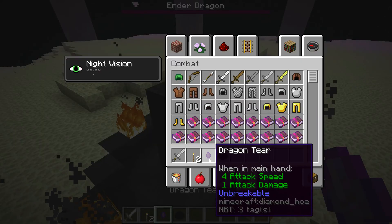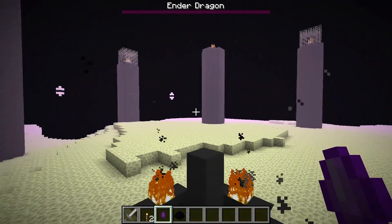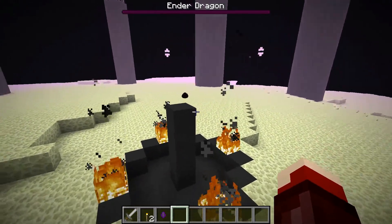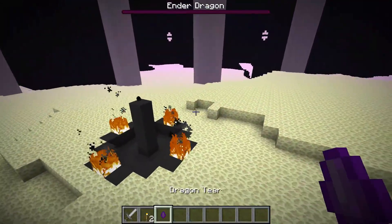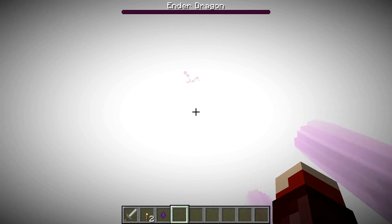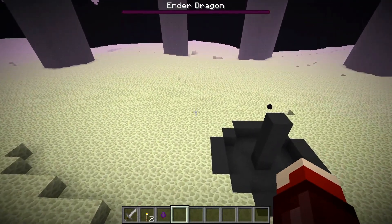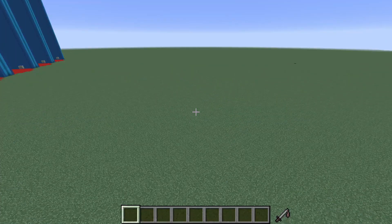I got the dragon tier. I'm going to have to fix that because you shouldn't be able to pick up the dragon egg. Apparently there's still a little bit of lag when killing the dragon, but as for tick lag it's all fine. I'll wait for the dragon to spawn the portal. So that's it for the end and I made it back to the overworld.